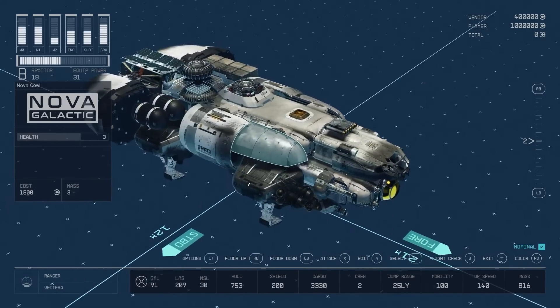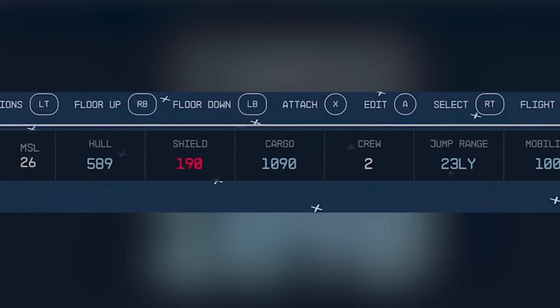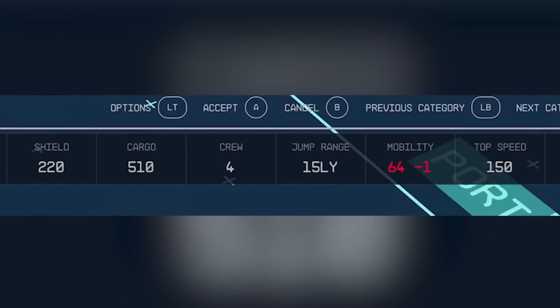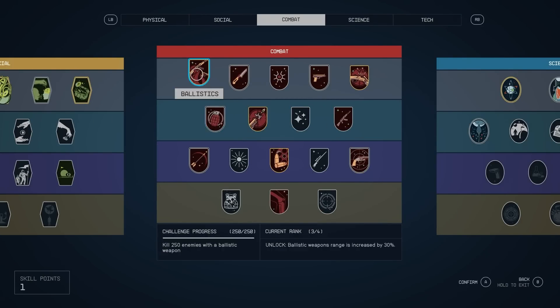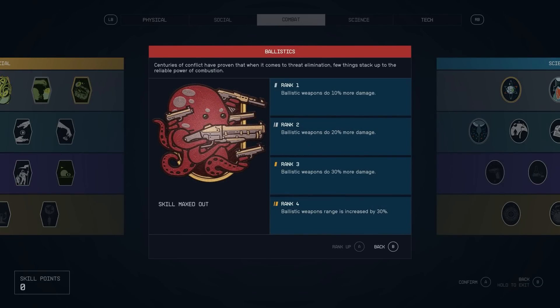The bottom of the ship customization menu shows the different specs you'll have to balance: weapons ranging from blazers to missiles, shield cargo, crew size, jump range, top speed, and more. There is so much to customize in this game, it's honestly overwhelming — like an all-you-can-eat Las Vegas buffet. The choice can look super appetizing to some, but at the same time unappealing to others.